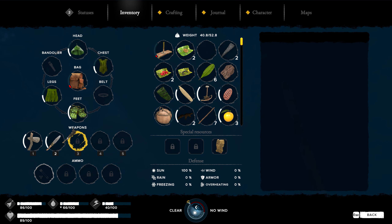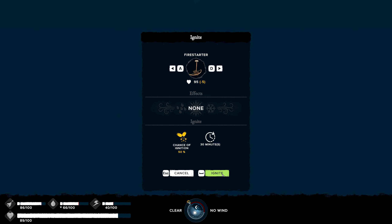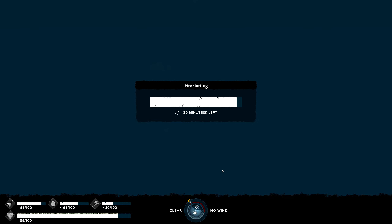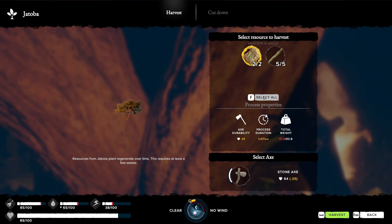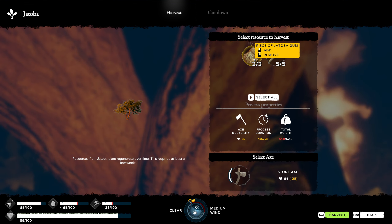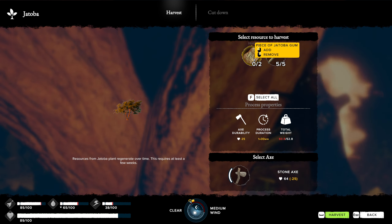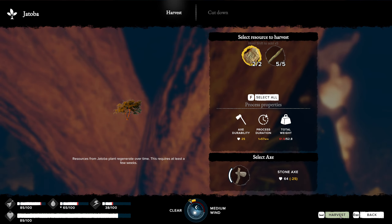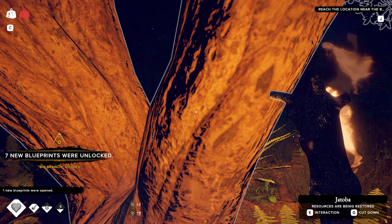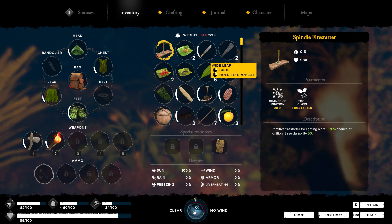Alright let's select all - might as well. It's nighttime, we need to grab our torch. Let's light it. Perfect. Select all - that's going to put us way over weight. It's fine, I will slow walk back to base. Take it all. If we're walking slow, we are walking slow. We can't move. Those aren't heavy - it's the sticks. The big branches are heavy, that's 20 pounds right there.